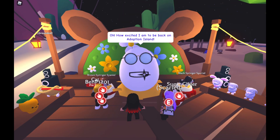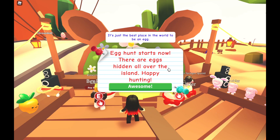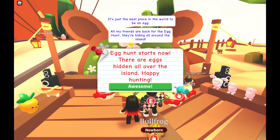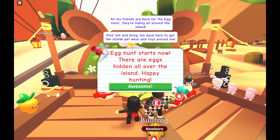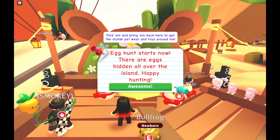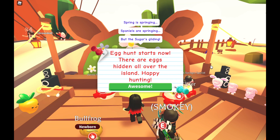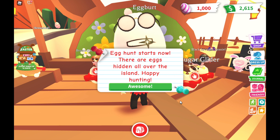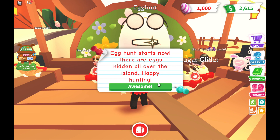I'm so excited to be back on Adoption Island — it's just the best place in the world. All my friends are back for the egg hunt, hiding all around the island. Find them and bring them back to get stylish pet wear and toys. Spring is springing, spaniels are springing — the egg hunt starts now! There are eggs hidden all over the island. Happy hunting!